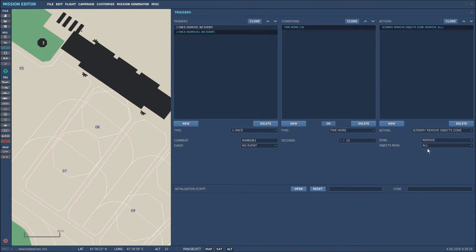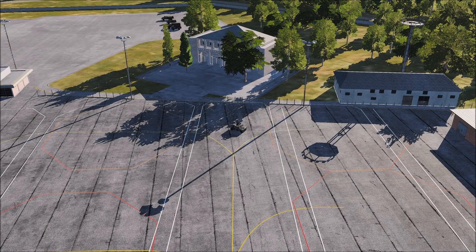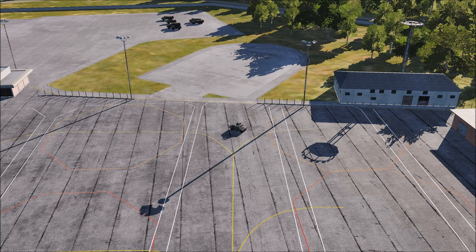I want all of the items to be removed from that area and that is the trigger conditions all set up. Here we are in the mission and those buildings and trees should disappear very shortly - there we go, so that's sorted. I'll go back into the mission editor and make it so that it does it from the start of the mission.